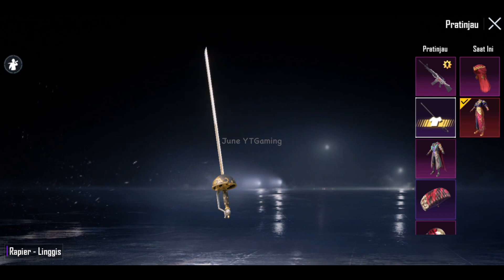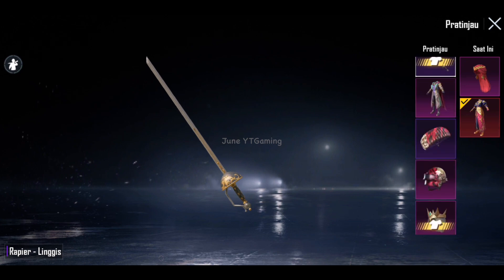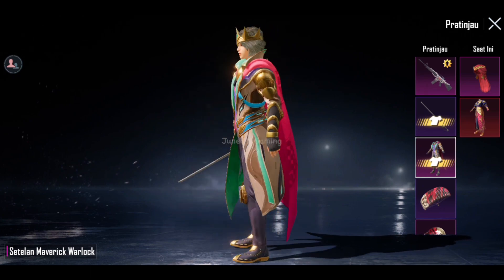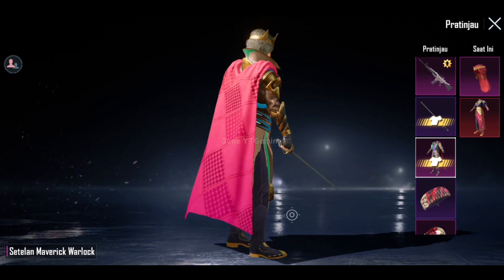Selain M16 Skeletal Core-nya, tentu ada hadiah hiburan lain guys, seperti Male Weapon Crowbar alias Rapier Ringgis — ala-ala bangsawan gitu. Next, ada setelan Maverick Werelock yang detail ornamennya dan warnanya oke. Dan yang lebih amaze sih, ini Legendary ya, but bisa gerak guys — udah kayak Mythic Skin gitu.